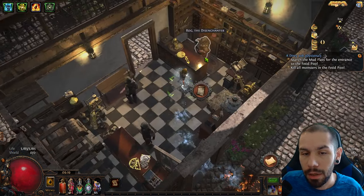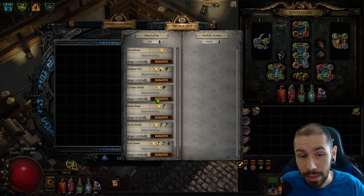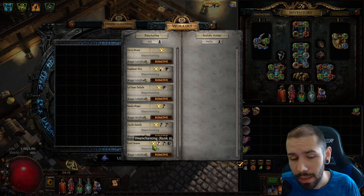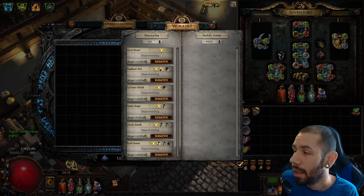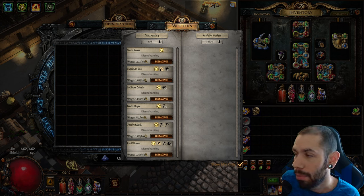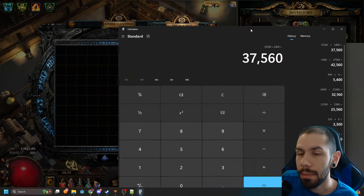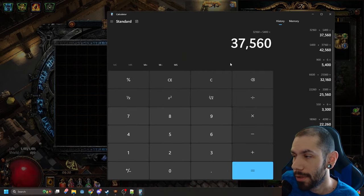Let's say your ships come back and you turn on your disenchanters. Average disenchanting cost — even though T9 disenchanters aren't even this cheap — let's just say it's only 900 gold per hour per disenchanter. You still have to have six disenchanters, which is another 5,400 gold. So that puts a person running just their farm with high-quality workers at about 37k — almost 38k — and that's not even running all T10 disenchanters.